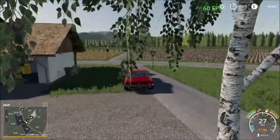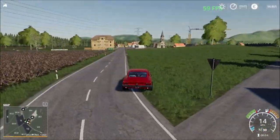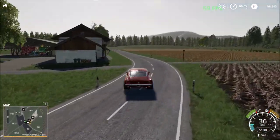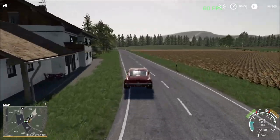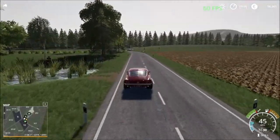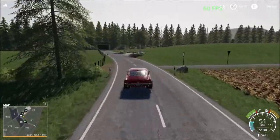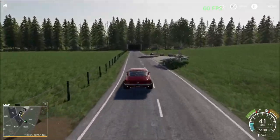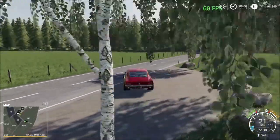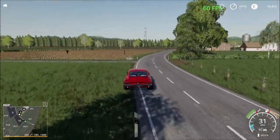We're just going to head down the road and check what's down here. Down here we have the forestry area, so you come down here to take care of the forestry work. Nice area to turn here, and there we have the sell points.